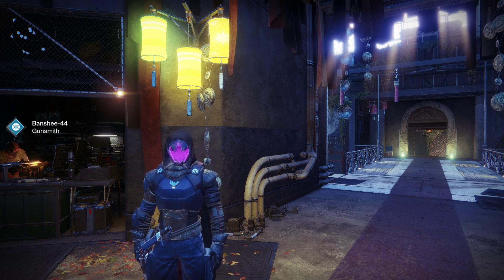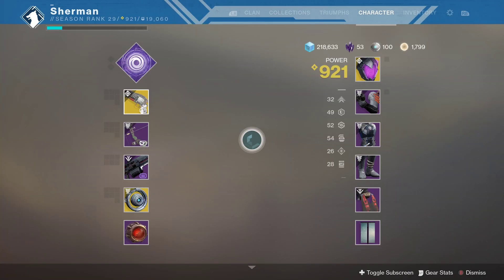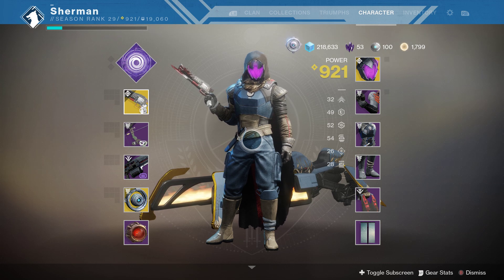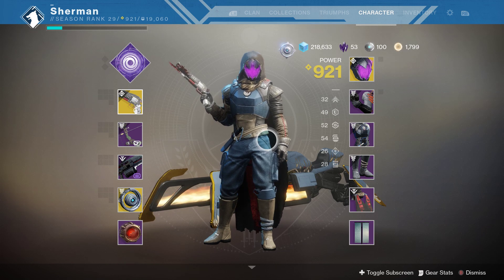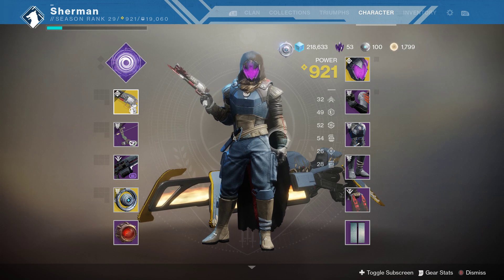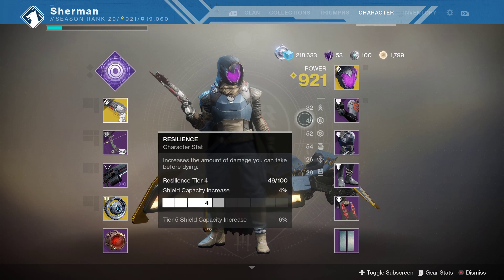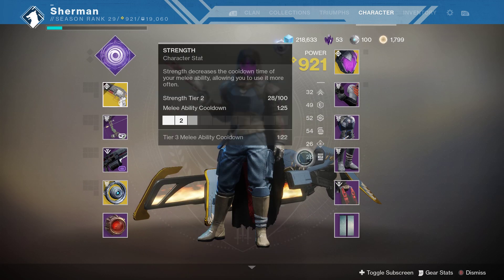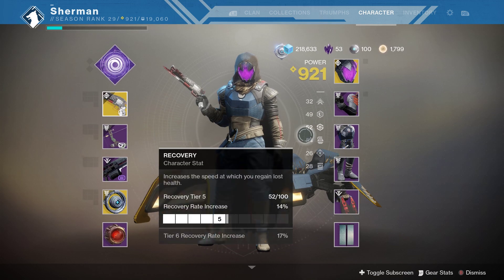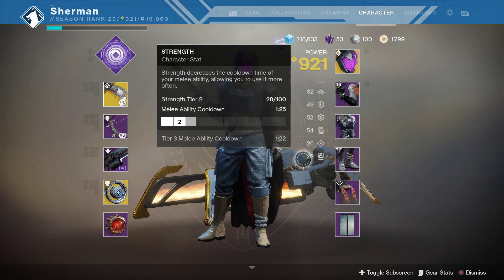So what is Armor 2.0? Armor 2.0 is the new armor system for Destiny 2, New Light, and beyond. With New Light we got the Armor 2.0 system and it's pretty cool. It gives us a lot of new stats to mess with besides our mobility, our resilience, our recovery, and our intellect. We also get Discipline, Intellect, and Strength. Each of these have different things that apply to your character.